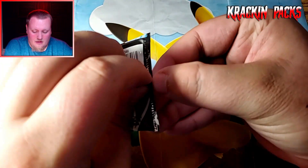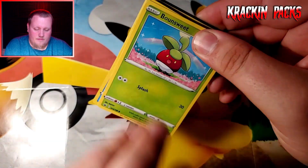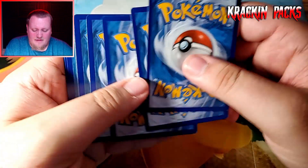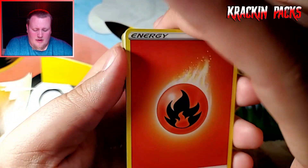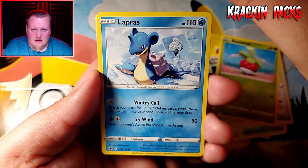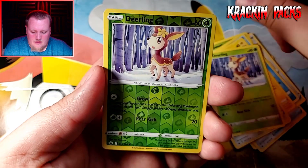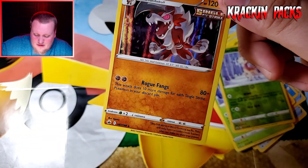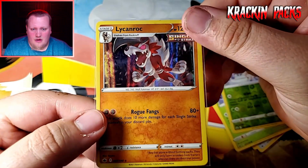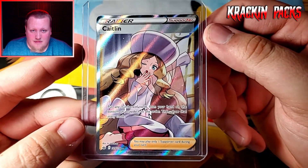Let's move on to the third pack of the second three-pack blister. Code card. We still have one more three-pack blister and then we'll go ahead and end the video. Morgrem, Rapid Strike Energy, Brown Suite, Lapras, Blitzle, Archen, Deerling. A holo rare — I don't have this. A Lycanroc Holo Rare. Out of those three packs, by far this is the best card — but that Caitlyn Full Art is beautiful.